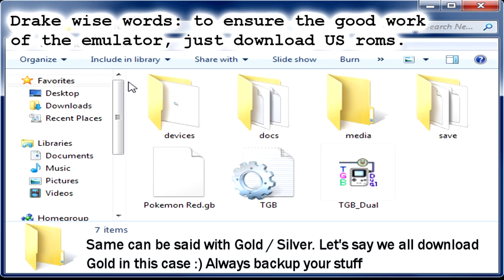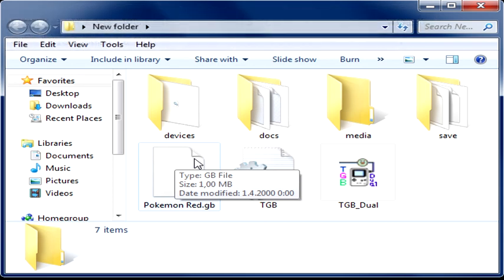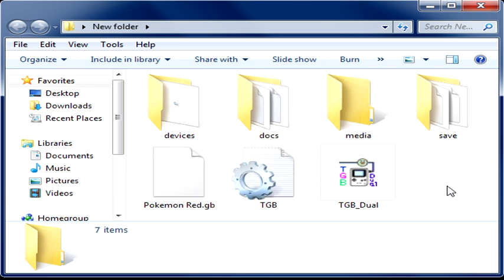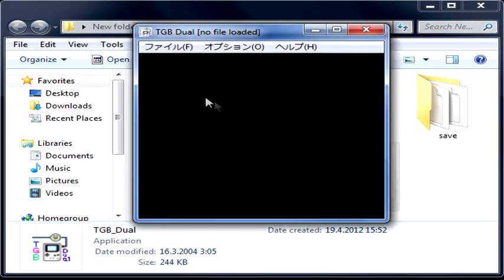Next step is quite important - do not use the emulator's quick save feature. Just in-game save and go from there. Once you have the ROM itself downloaded, you put it into the folder where you have the emulator just to keep stuff organized and make things easier to work with. Then you just click TGB Duel.